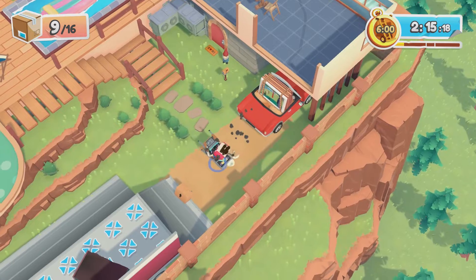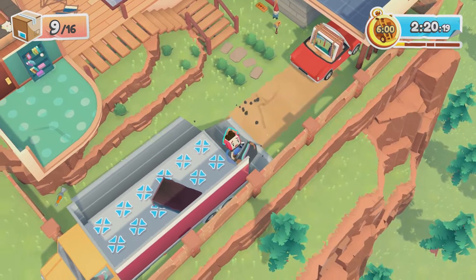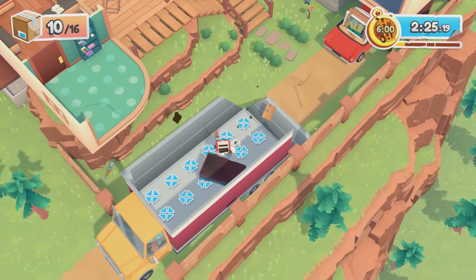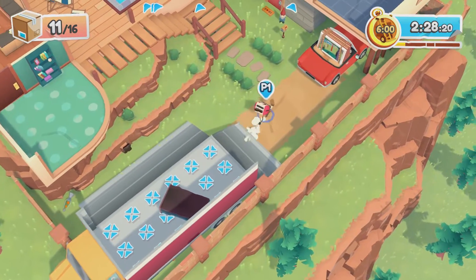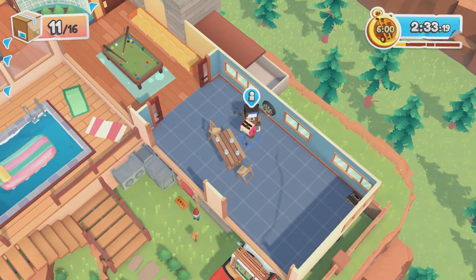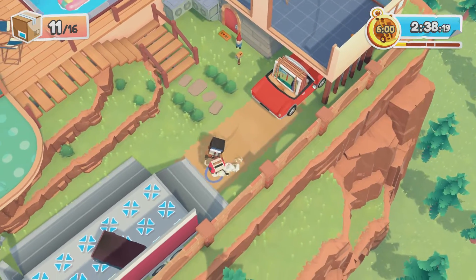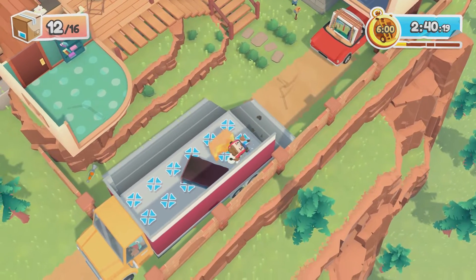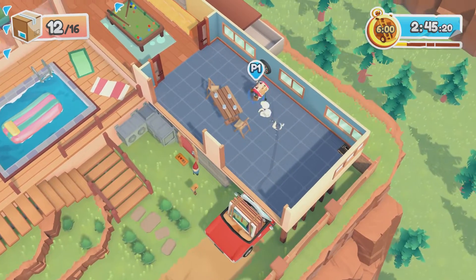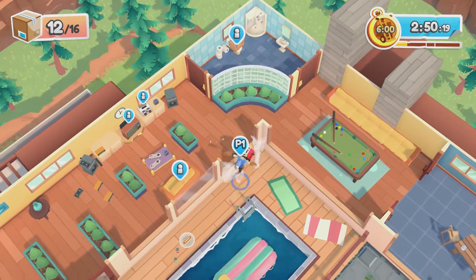I went back and played that pool mission and I was wrong. The red breakable items - they call them champagne boxes, I thought they were TVs, but they're calling them champagne boxes. Those count. What I did was I got the couch, moved it, and put it on the ramp without putting it in the moving van yet. Then you grab the TV or champagne box, jump into the water, and as you're jumping hit the X button to throw it - it will actually land on the couch. It takes a few tries but it wasn't really that hard once you get the hang of it.